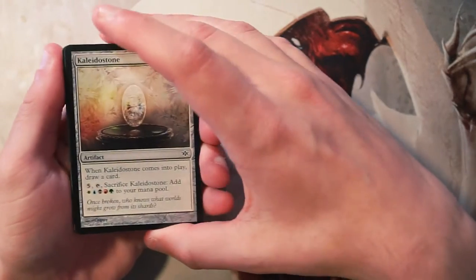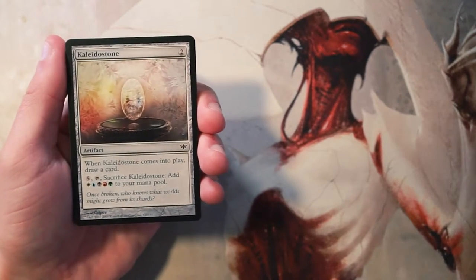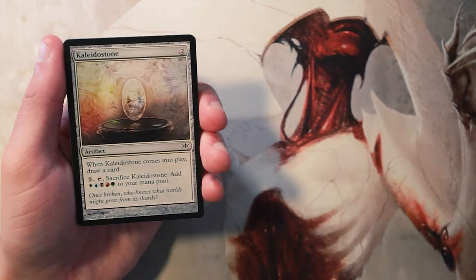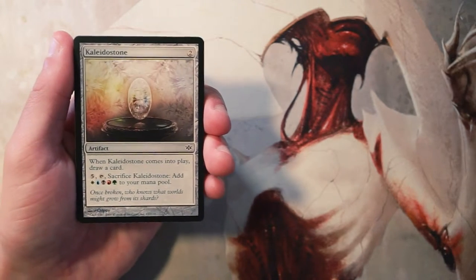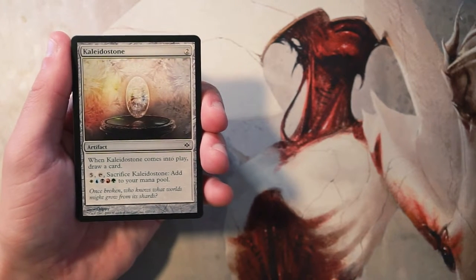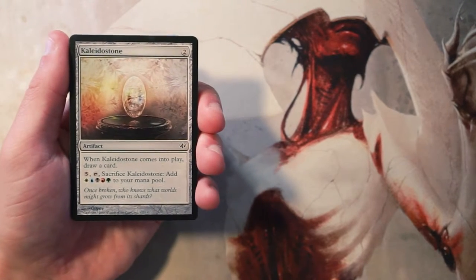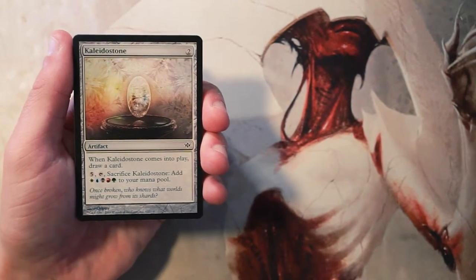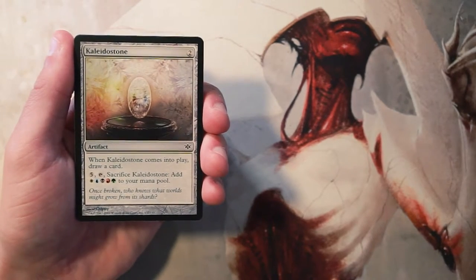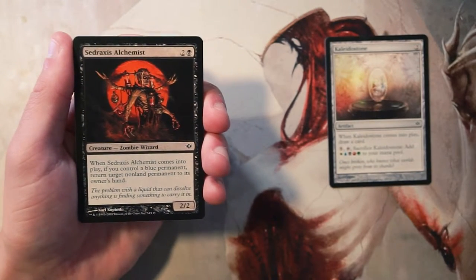Our first card is Collider Stone — it's an artifact for two mana. When it comes into play you draw a card, and then you can pay five, tap it, and sacrifice it to add all five colors to your mana pool. This was a very multi-color focused set, so having access to multi-colored mana is always great. I don't like this card though — it just doesn't seem very good, even though it does draw you a card.